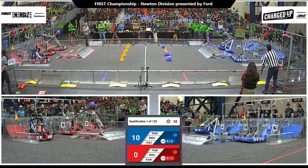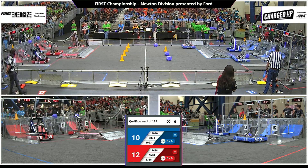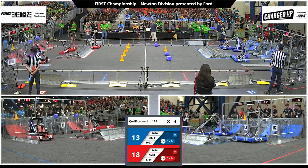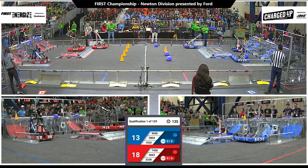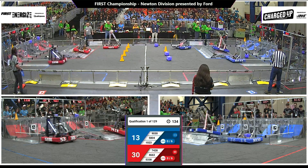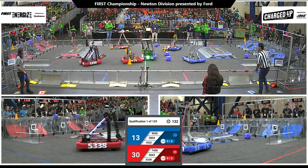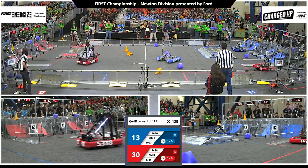Down on the blue end, three blue robots moving as well. 5804 up on the charge station, not quite docked or engaged. 7428 trying to get docked and engaged for the Red Alliance. Good job, Red. That is the Gigawatts from Fort Payne, Alabama, getting docked and engaged for the Red Alliance. 13 to 30, advantage Red coming out of Autonomous.